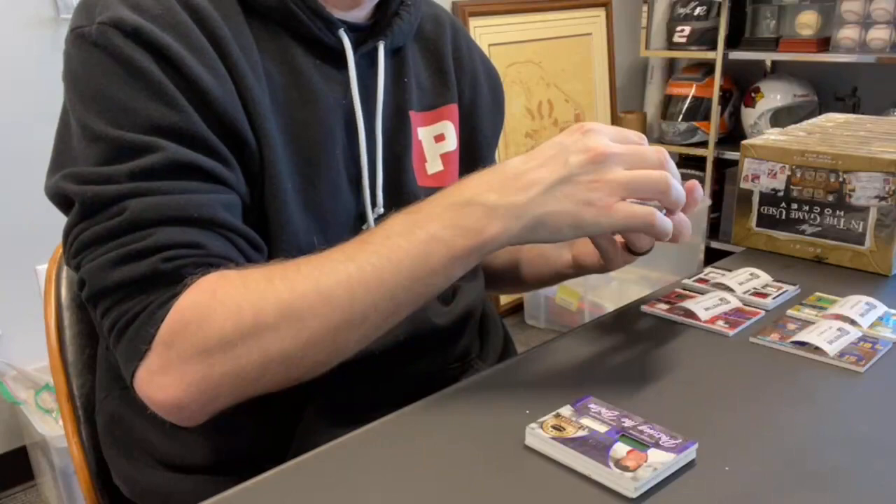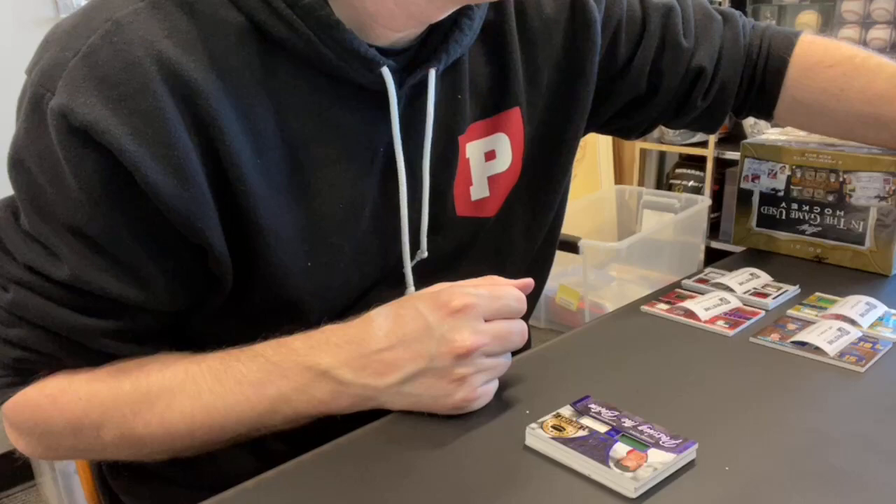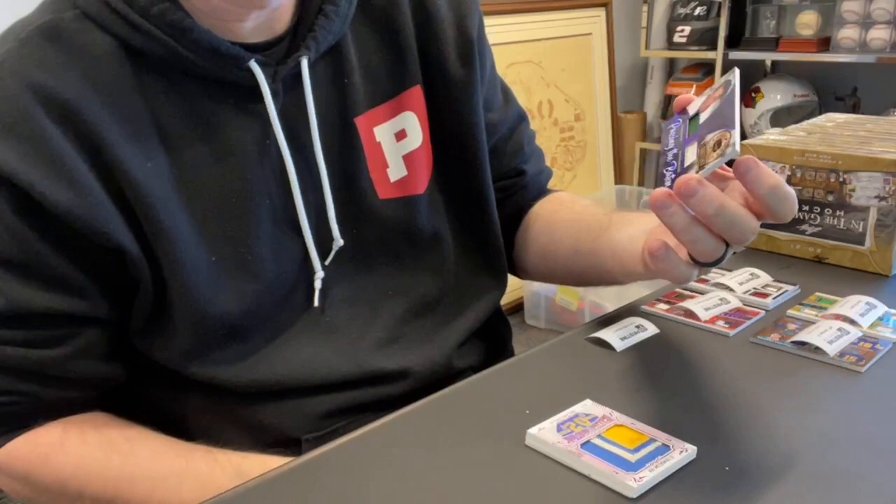Card 12, Carlos E., spot one. Look at that — nice, out of 12, dual relic: Gordie Howe, Wayne Gretzky. Very nice.